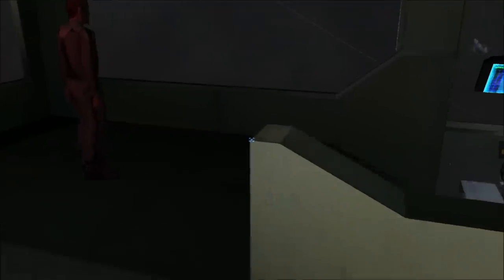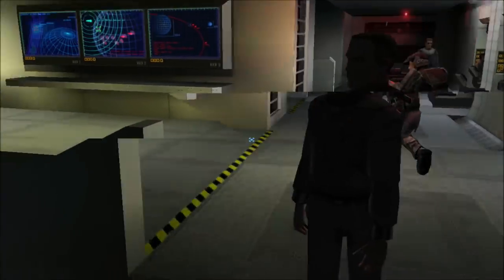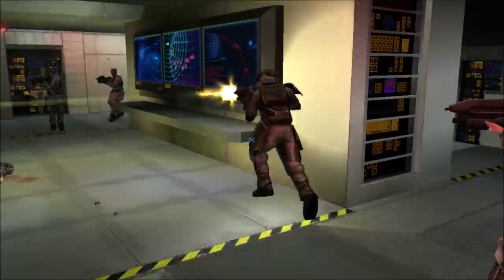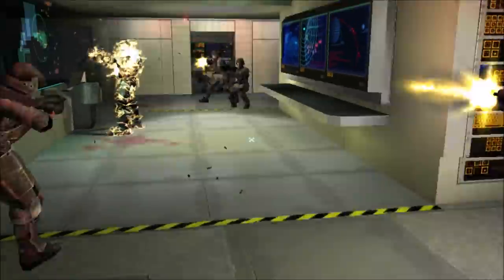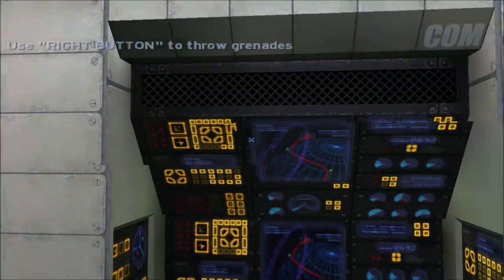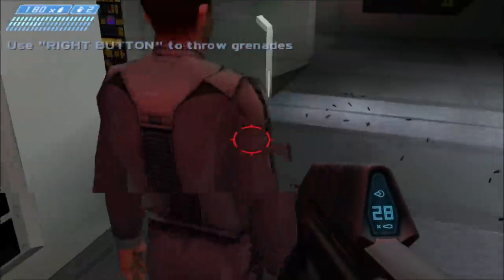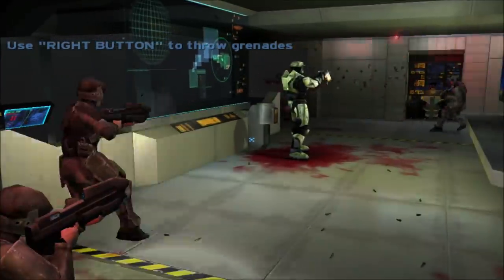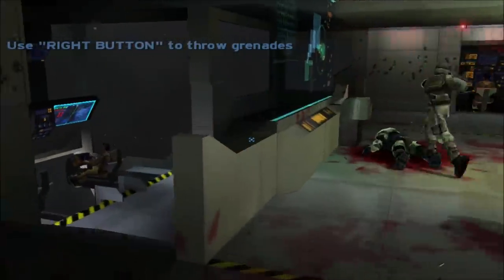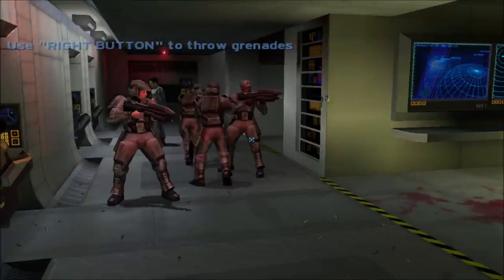...you instantly get teleported back to this room and the marines are alerted and they're going to come kill Master Chief — only Master Chief, though. For some reason, no matter what, if Captain Keyes takes any slight amount of damage from anyone, it is automatically Master Chief's fault. Even if you get a marine to shoot Captain Keyes through crossfire, they still blame Master Chief. Since I'm using bump possession, Master Chief is just going to stand there and die.